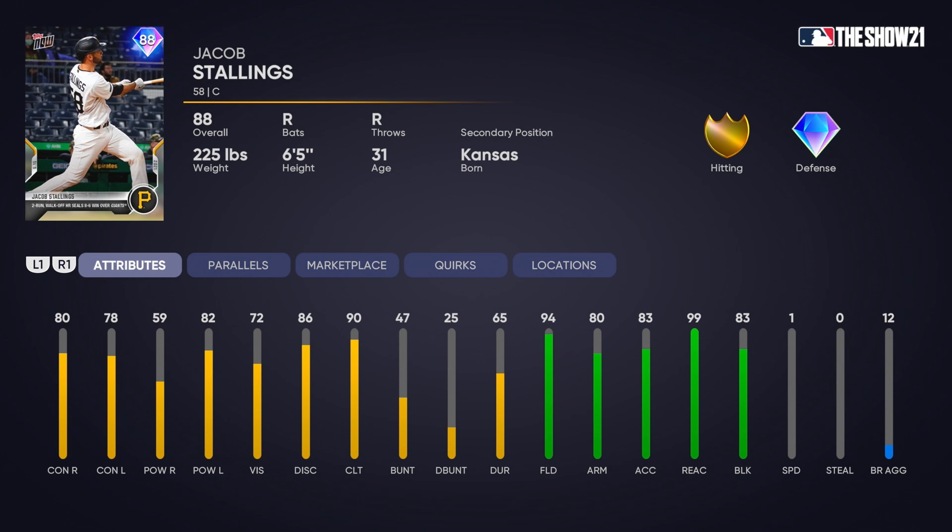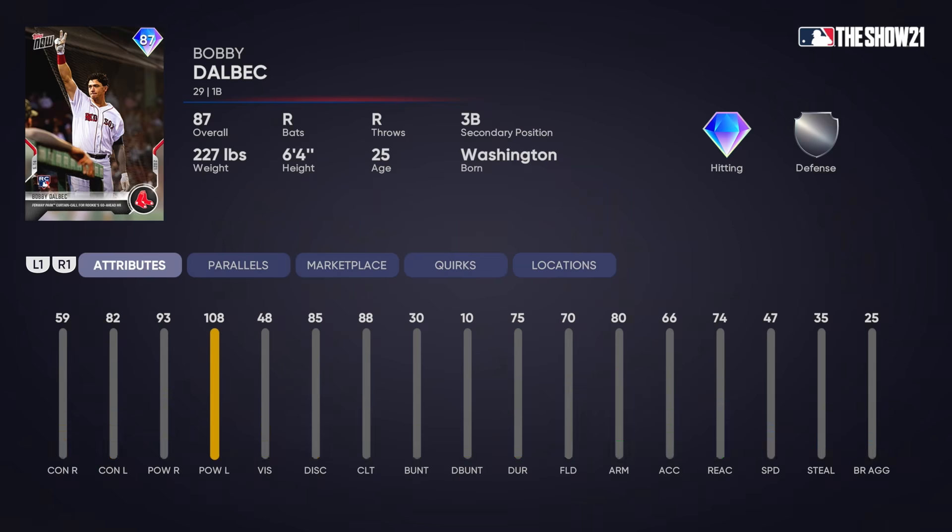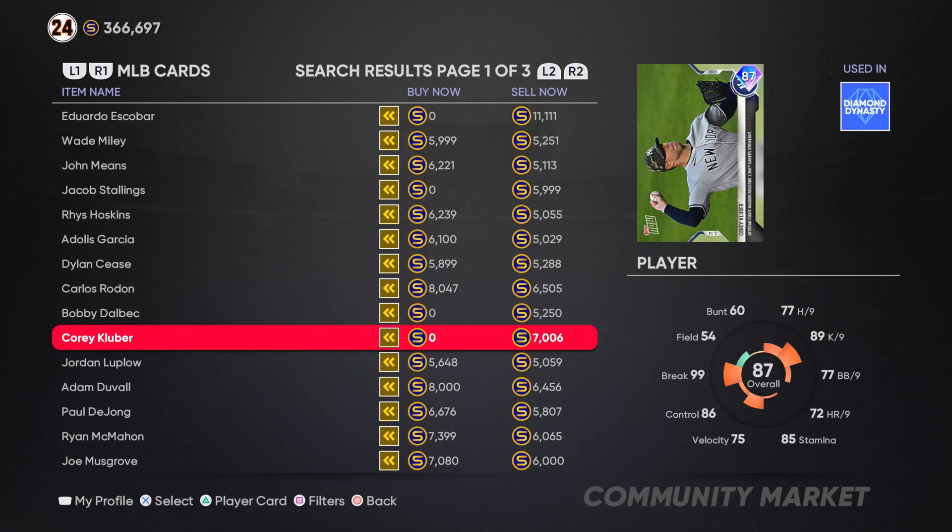We got Jacob Stallings — catcher, no other positions. 80 and 78 for the contact, 59 and 82 for the power, 94 fielding, 99 reaction — so he's going to be a really good defensive catcher with one speed. We also have Bobby Dalbeck: 59 and 82 for the contact, first and third base for his positions, 93 and 108 for the power, 48 vision, 70 fielding, pretty decent arm and good reaction — the arm's not accurate but it's fairly strong.